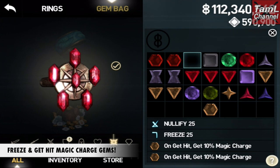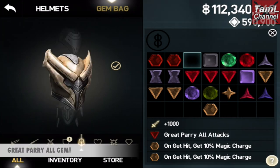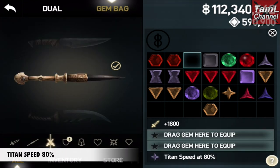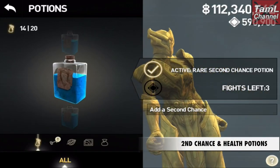Here's my build. I use Freeze Magic and On Get Hit Magic Charge Gems, and I had five of them, so two hits would charge my magic. I also use the Great Parry All Gems so that I could parry the attacks, and I use Titan Speed 80% Gem and Dual Weapons for the fastest scratches.